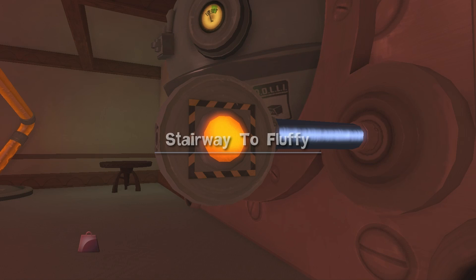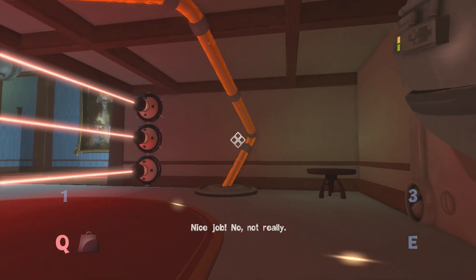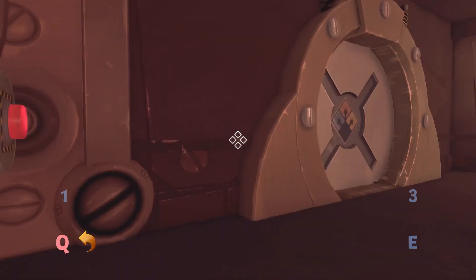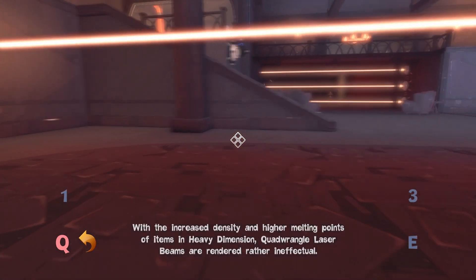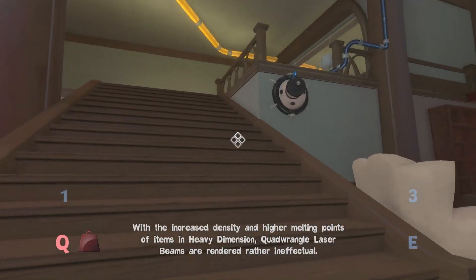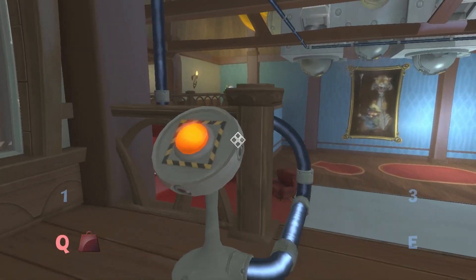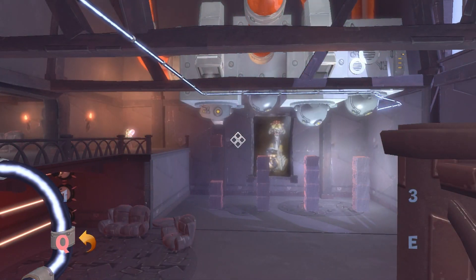Stare away to Fluffy — what's going on in here? Nice job! Nah, not really. Alright, so I can make things heavy. Does that make it laser-proof, I wonder? With the increased density and higher melting points of items in heavy defense, quadrangle laser beams are rendered rather ineffectual. Good to know. That is good to know. What is this gonna do? Probably something that requires heaviness.